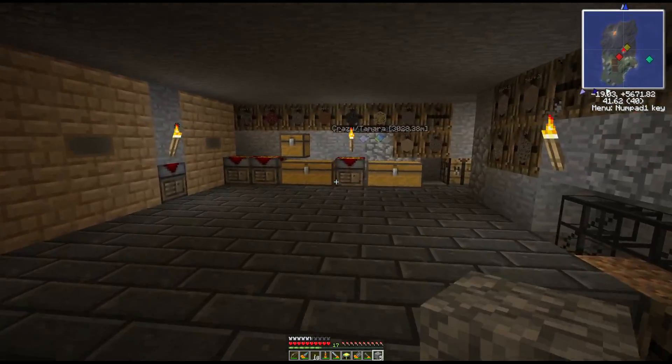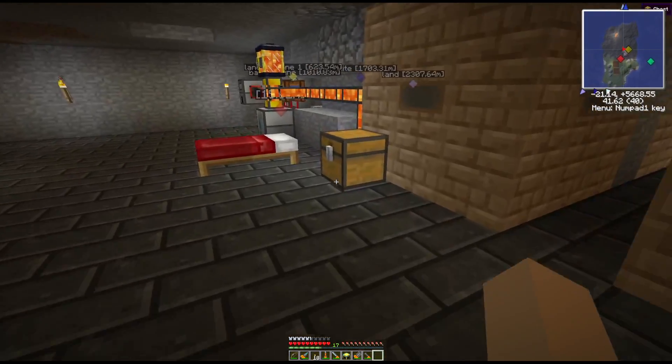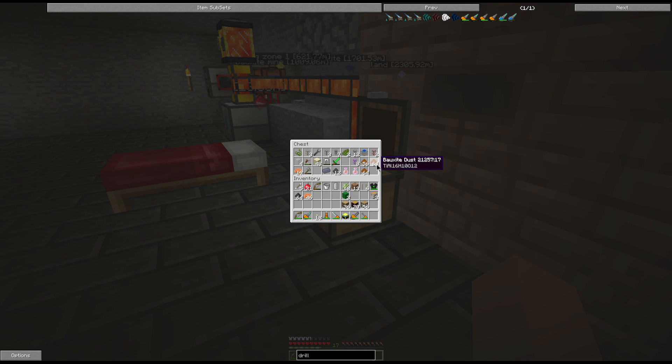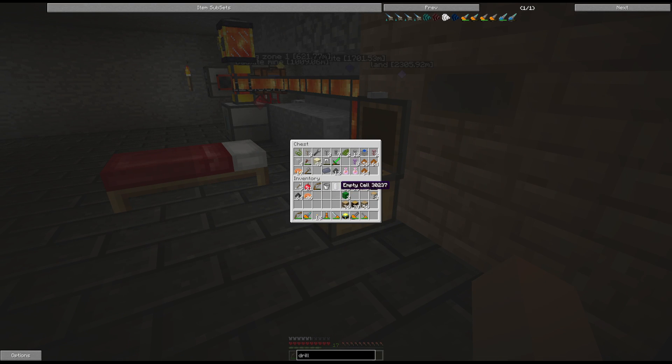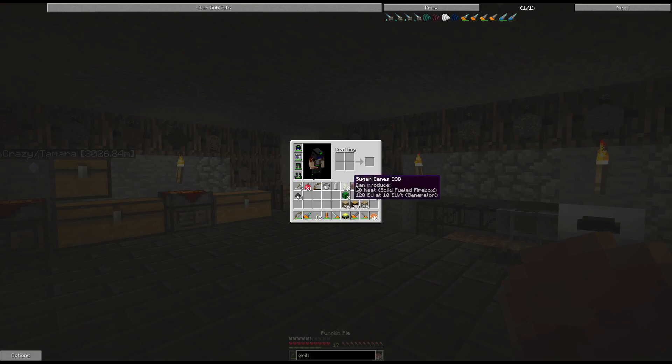I've also been going over mining bauxite, so I've got a bunch of that that I've been running through. The girls made us pumpkin pie, so that's what I'm eating. As you can see, I have a full nano-suit. I haven't made the advanced nano chest plate yet, which I will be doing.